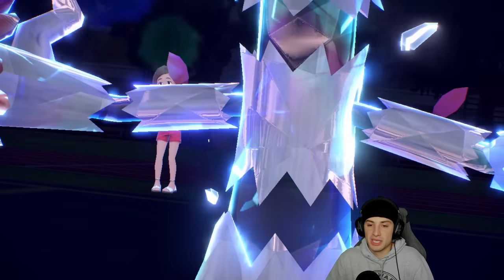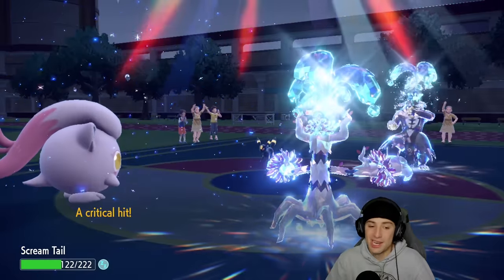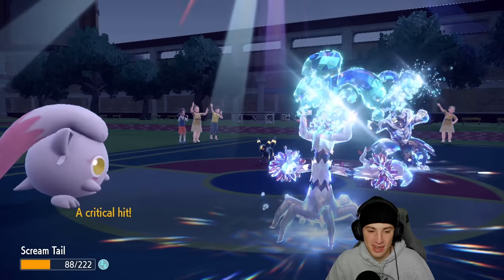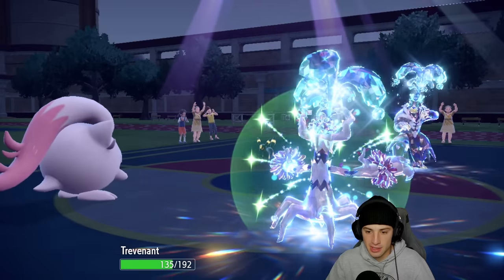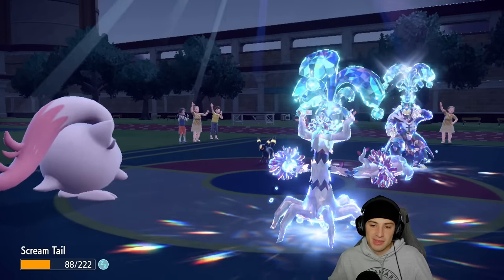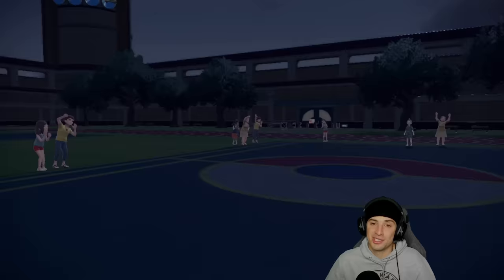Surging Strikes comes out — Screamtail is just the bulkiest of bulks, 222 HP, absurd. There's the Foul Play — great Terastalize choice. We Horn Leech, do big time damage and get back a ton of HP. Screamtail needs to wake up and pop another trick room so we can say goodnight. We go for another trick room and Horn Leech again — it seems simple. They cancel the battle and Trevenant trick room team thrives in match number one.